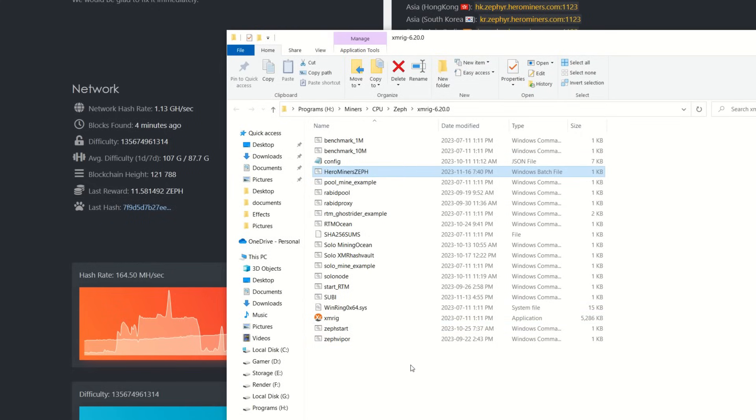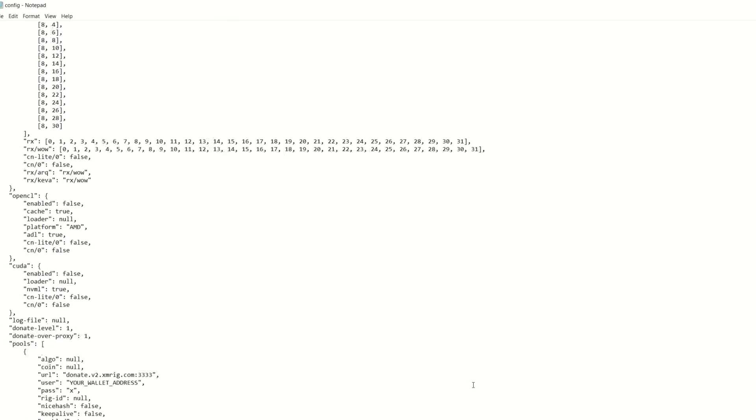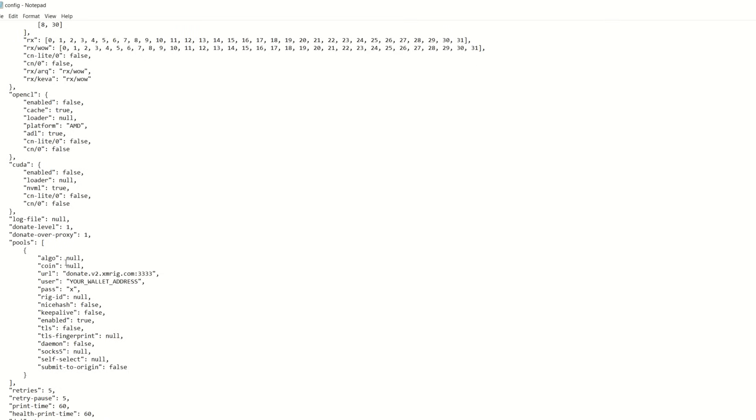Now let's go through the JSON config file. Open the JSON file and scroll down to the pools section. Set your algo to rx/0. The big thing with JSON is that if anything is off — a missing comma, parentheses, or quotation marks — it won't run. Make sure you have quotation marks on each side of the algorithm value; that's a very common issue people have.